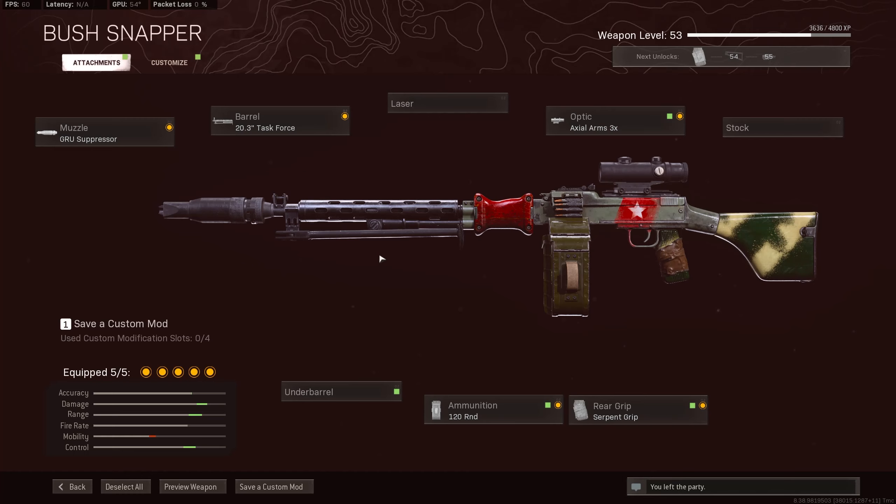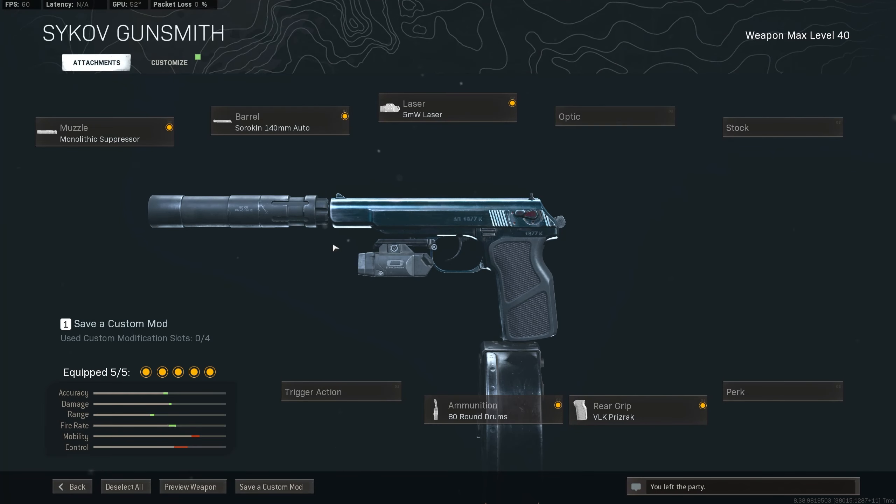For the RPD, you're going to want to go with the GRU suppressor, the task force barrel, 120 rounds of ammunition, the serpent grip, and the Axel Arms 3X. For the Psykov, you're going to want to go with the monolithic suppressor, the 140 millimeter auto barrel, the 5 milliwatt laser, the 80 round drum, and the VLK Prizrak.